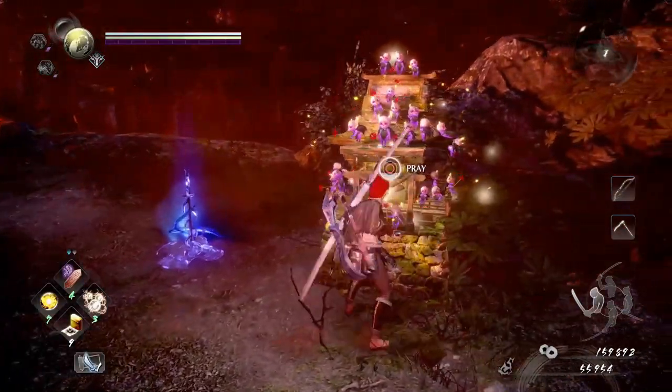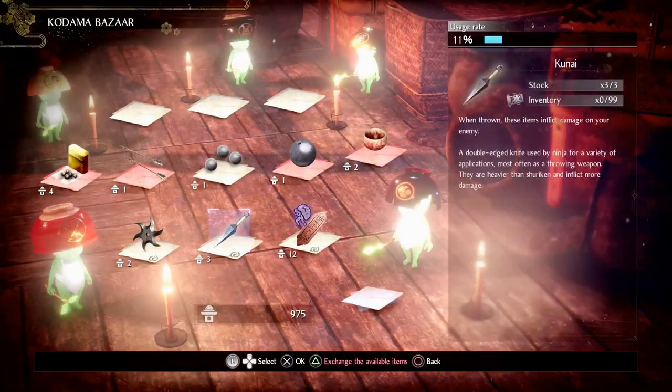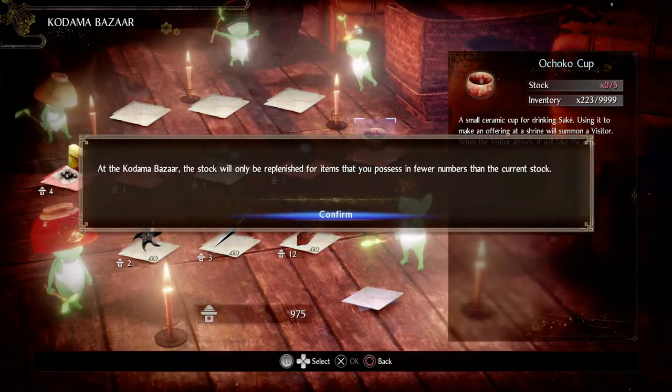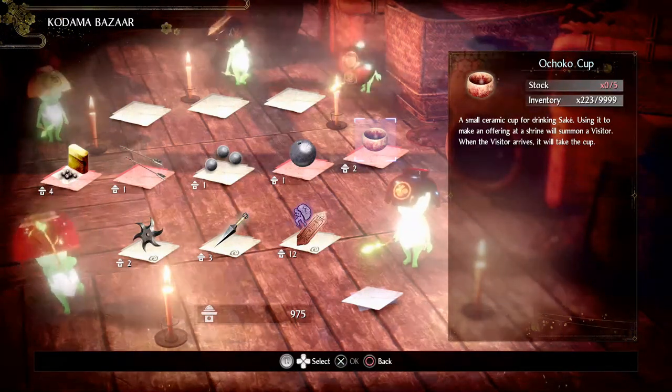Let's look at how to get Ochako cups. You have a couple of places to get them from. Probably the quickest is the Godama Bazaar — though this is technically the most expensive option. It's almost always available there and costs two rice per go. I believe you can only carry five, so if you already have more than five you can't buy any more.